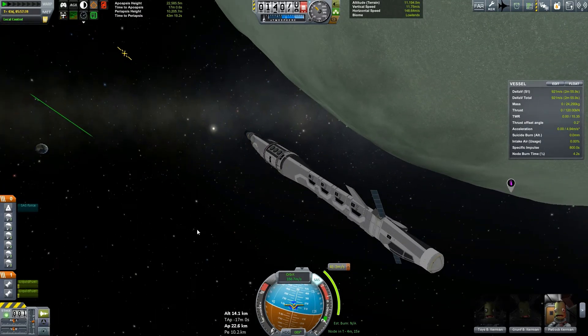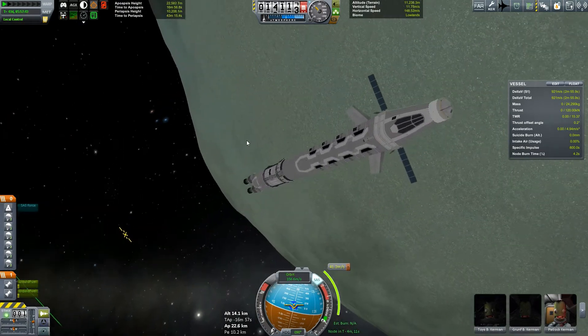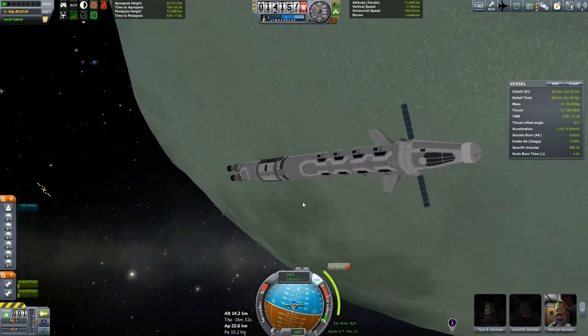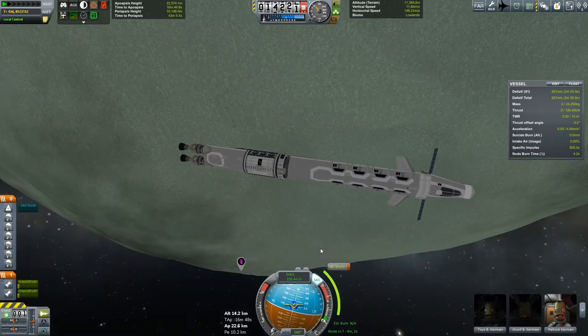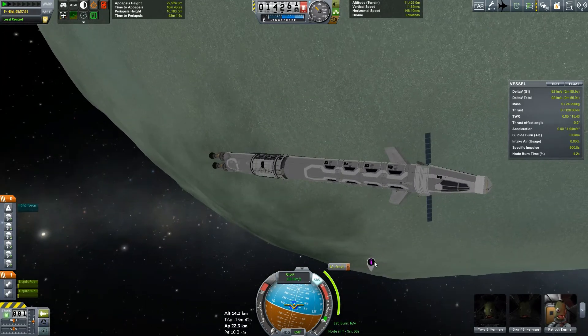We were not able to fit any science on the ship — kind of limiting our amount of fuel we had. It was either do the Aerospike contract or bring science, and I chose to go for money because we were pretty poor at the time.